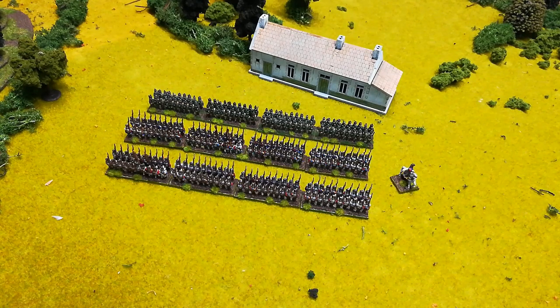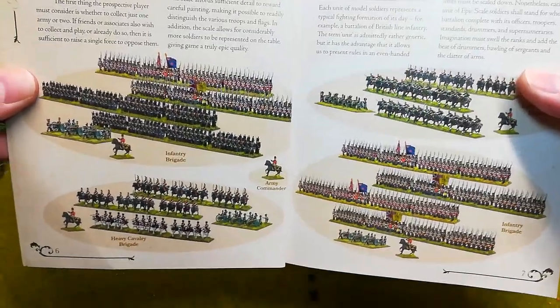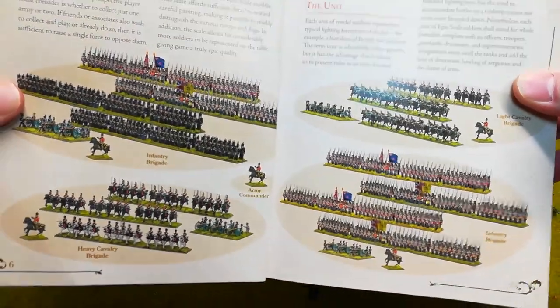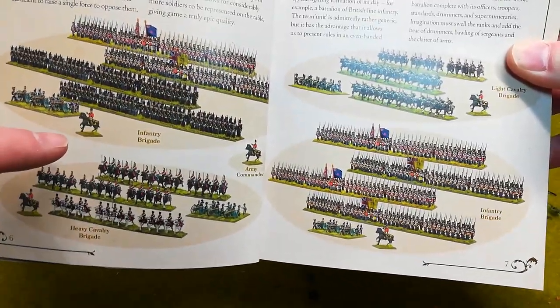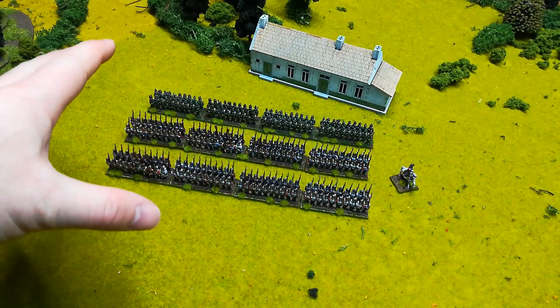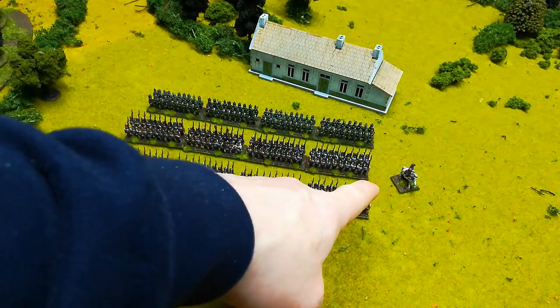Let's get on to the first section, which is from page six of the book. It covers what an army looks like — most importantly, what a brigade looks like. The book shows you the army general in the centre with four brigades led by four brigade commanders. What I have in front of me here could be classed as one brigade: three battalions of infantry and the brigade commander.